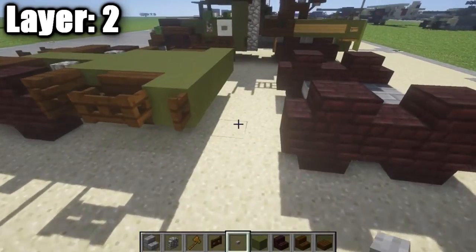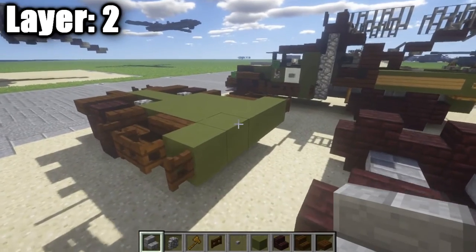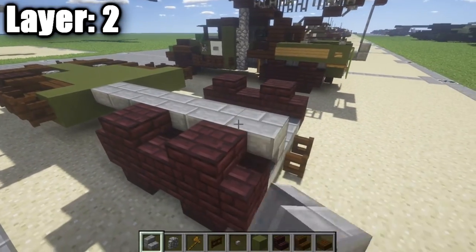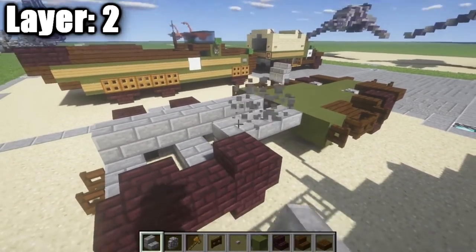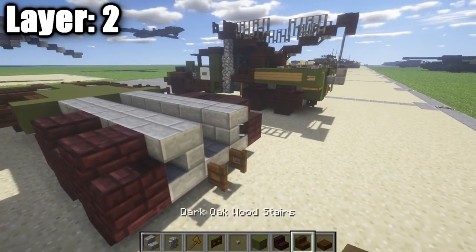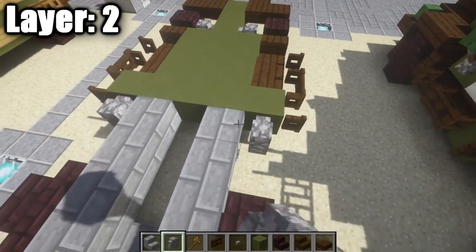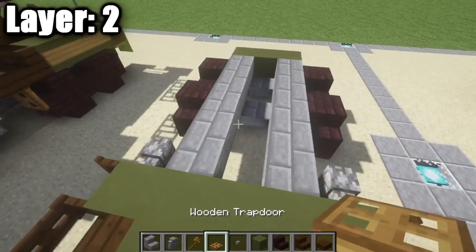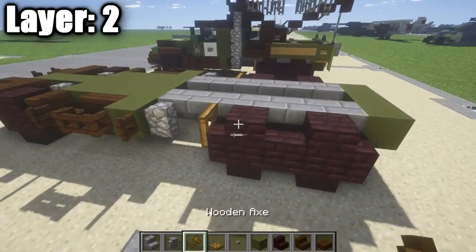Once you guys have that done, we can continue on. Now we're going to start getting into this back section. Take your stone brick stairs, go to your green stained clay block, and place down one, two, three, four, five, six upside-down stone brick stairs going back, leaving the center space open, then continue the same pattern all the way back. On the back section, take your green stained clay and place down a row of three across. Also place down a cobblestone wall on either side, and a wooden trapdoor coming off the nether brick stairs to show a little mud flap in the front.